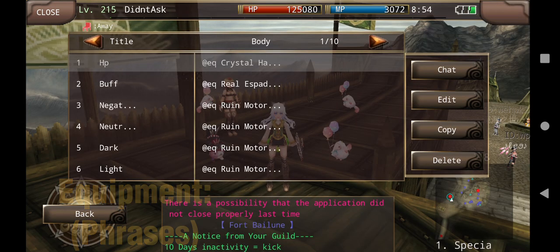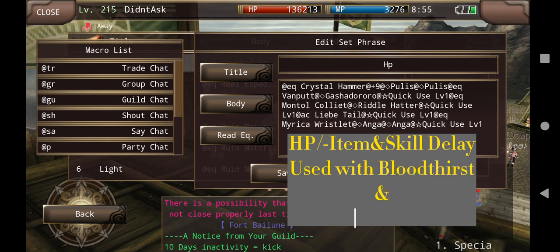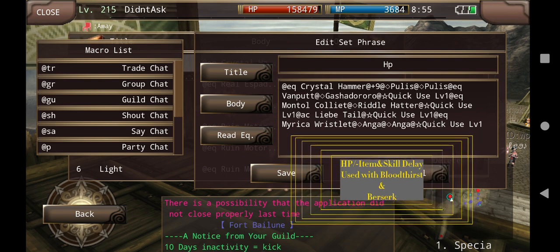These are my equipment. The HP set is very important. This HP set actually consists of max HP and delay manipulation. We can use this set particularly to buff our Berserk and to buff our HP so we can use Bloodthirst and Berserk. It has quick use and quick cool on it.